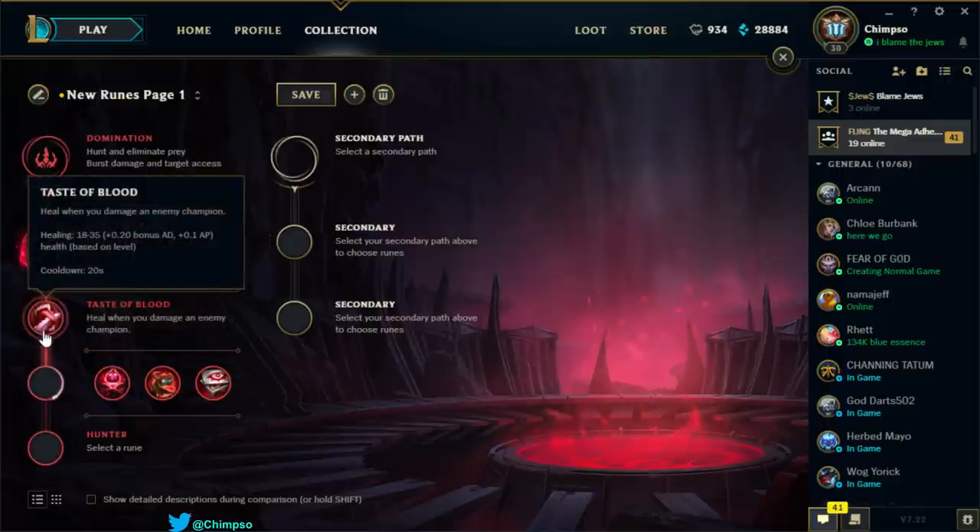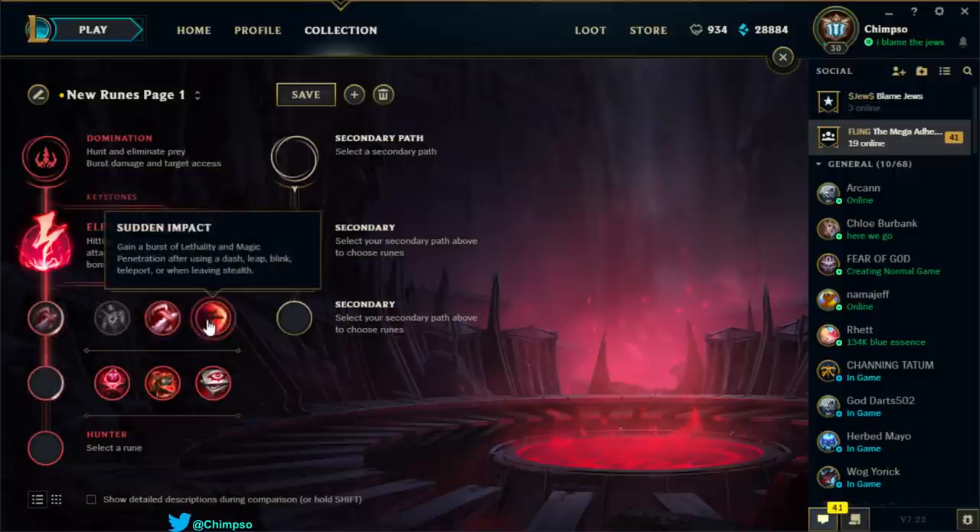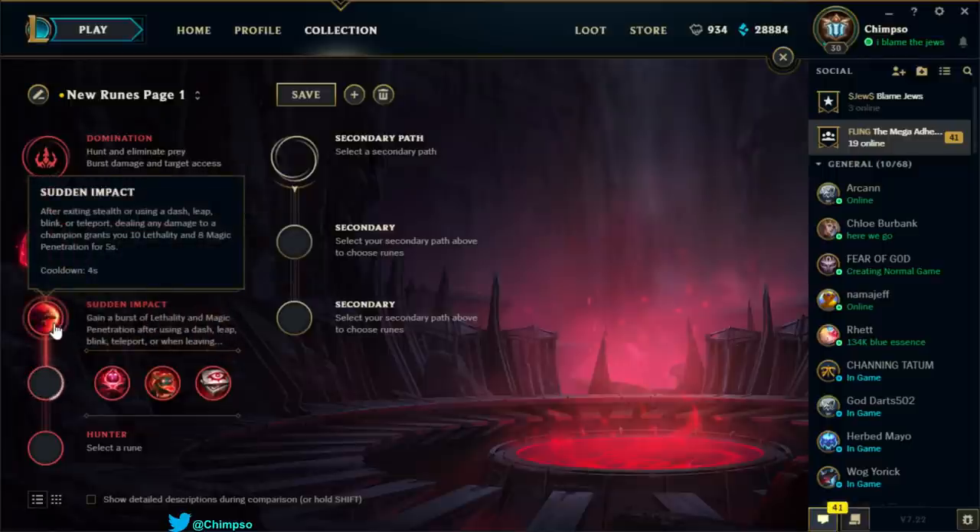Taste of Blood: heal when you damage an enemy champion, 20-second cooldown, healing 18 to 35 with AD and AP scaling. Just doesn't seem like enough — maybe enough for sustain in lane, but not enough for Singed overall. Seems better for ranged champions. Sudden Impact: after exiting stealth or using a dash, leap, blink, or teleport, deal damage to a champion to gain 10 lethality and 8 magic penetration for 5 seconds. Not for Singed — he doesn't have dashes or leaps or blinks. I'd go Cheap Shot for sure.